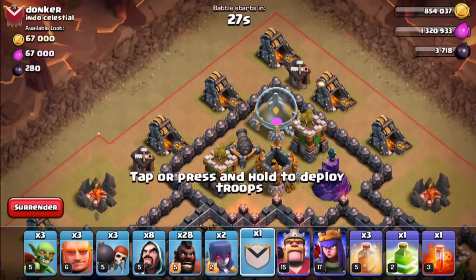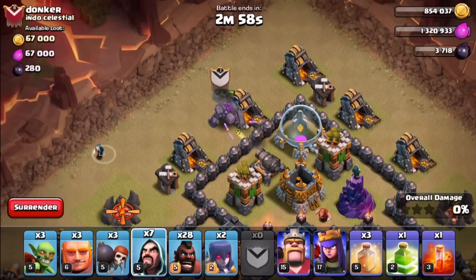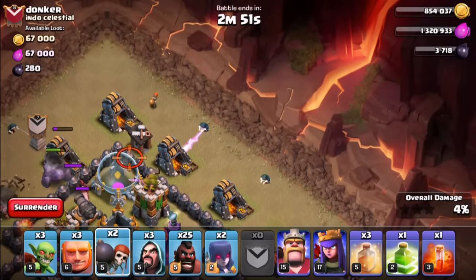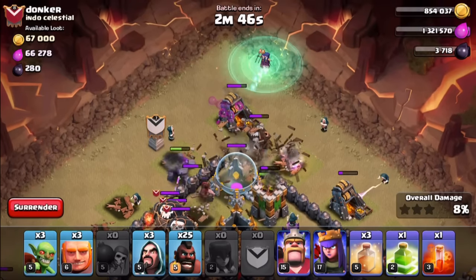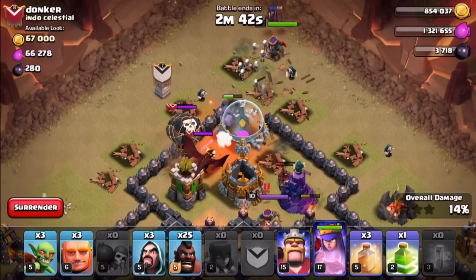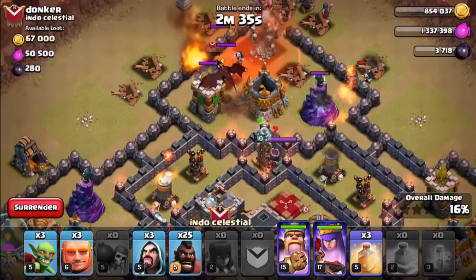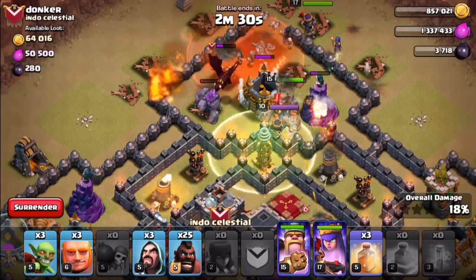Okay, getting in the zone — here we go. One, two, three there. One, two, three there. One, two — one giant — a couple more witches. Queen is going in, everything's sort of going in. Poison spell to help slow the loons down, King is going in now.